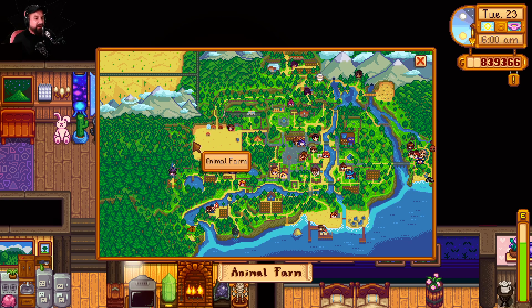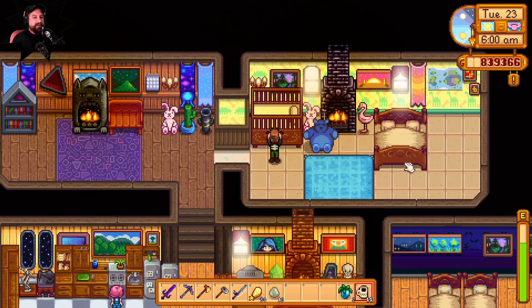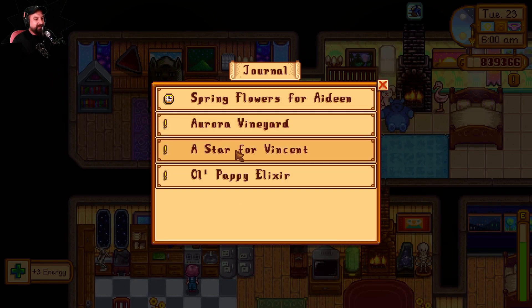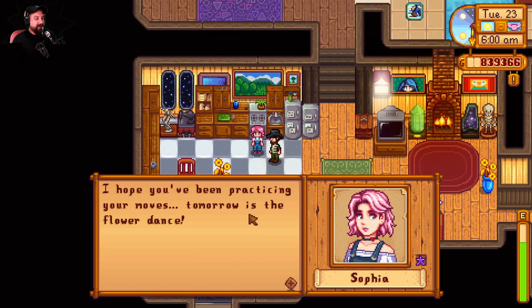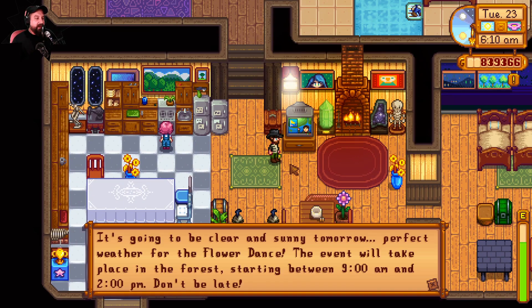Most importantly I have you — thank you so much for being here, I appreciate you and your time. Last time we realized we had a quest we did not remember at all. And I forgot the other one — I was supposed to bring Aideen a sunfish and I did not do that. I also need to bring her spring flowers: 30 daffodils, and I've only collected eight. The flower dance is tomorrow, and I can buy daffodils at the flower dance — I just need to get to the forest between 9 and 2 p.m.